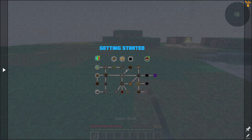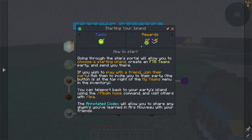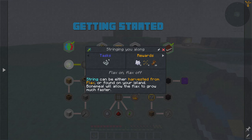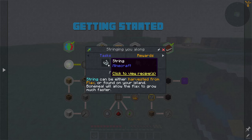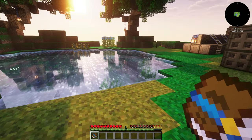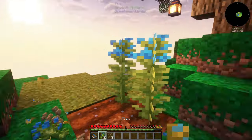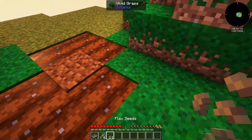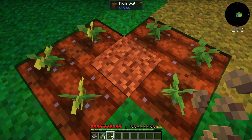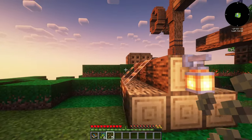Let's get our quest book and zoom in so you guys can see it. Let's go to 'Stringing You Along' - we need to get some string, and that's going to give us bone meal, straw, and some flax seeds. I saw those over here so let's go grab them. I think you just break these and then replant them. This is called 'rich soil' - it doesn't seem like you can plant directly on it; I might need to build a hoe.